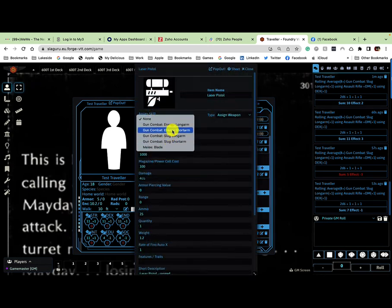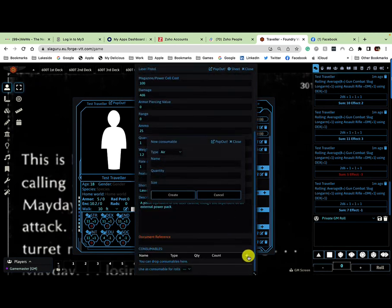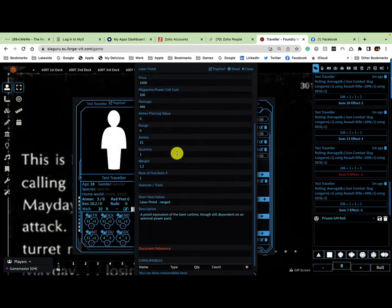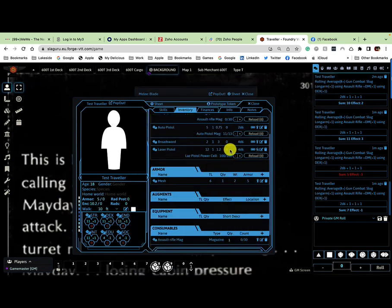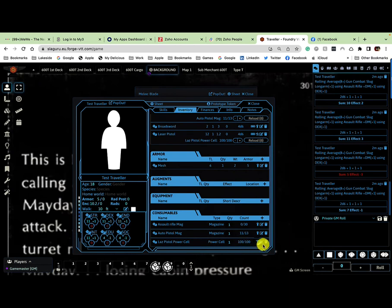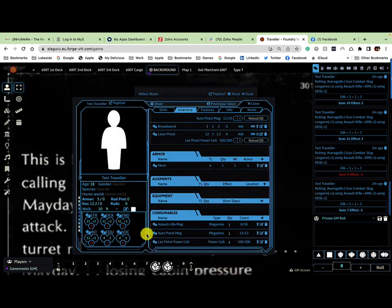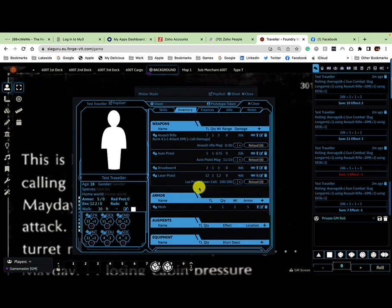The final weapon is the laser pistol, which uses the skill gun combat energy short arm. It also has ammunition — a power cell. I'll edit it, add a consumable called 'las pistol power cell', set to 100 charges, and create it. Then close, go back to edit, and assign that power cell as the consumable for rolls. I'll give it a weight of two, as power cells are quite heavy.